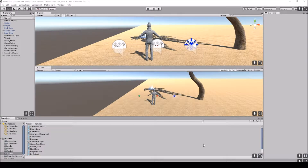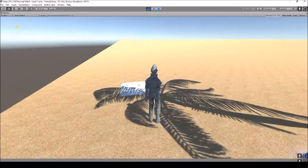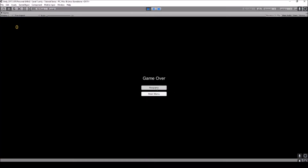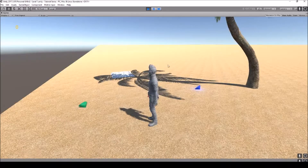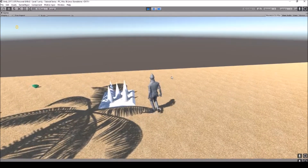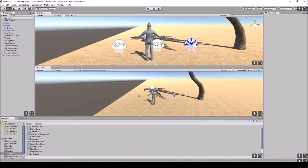Hello everyone, it's SenpaiCode here. Today's episode we're going to be going over a few different things. We're going to cover how to make your character blink when he takes damage and become immune to damage for however long you want — you can set the timer. While blinking you won't take damage, and if hit again you'll die. I'll also teach you how to respawn and how to make checkpoints so you respawn at the last checkpoint you ran through.